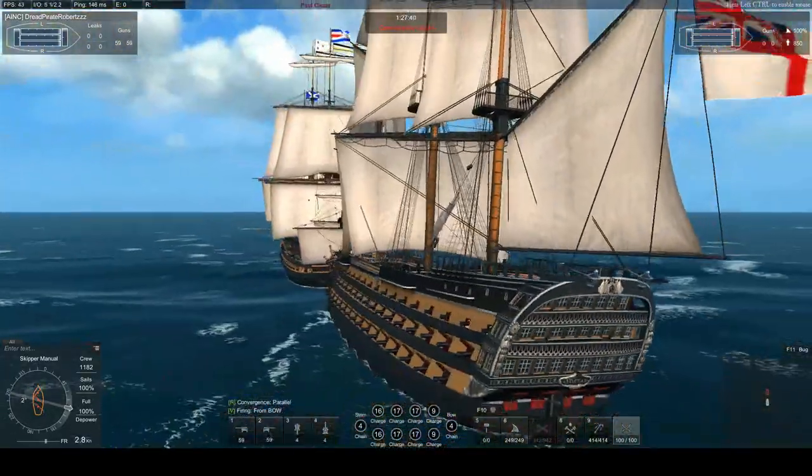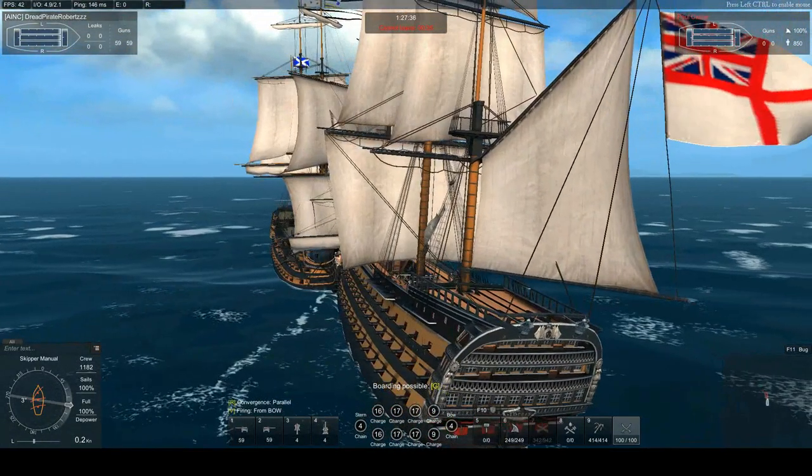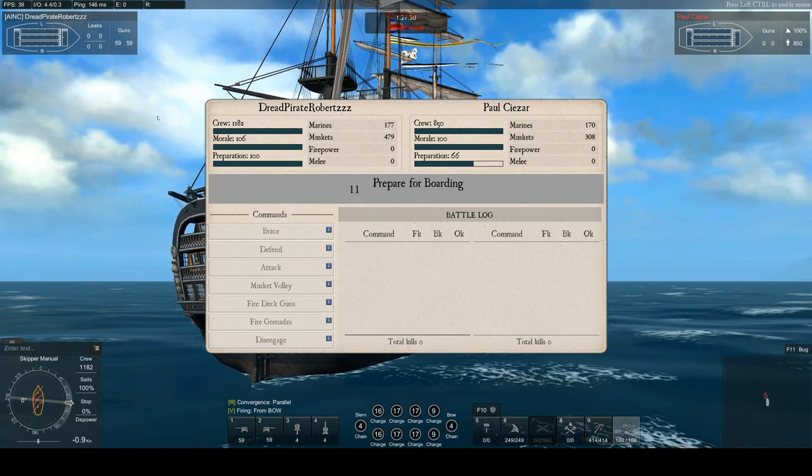As soon as you smash together, you start mashing G for the board. Since a couple of patches ago, I've noticed it's harder and harder to get that boarding right, so just spam G until you get it.